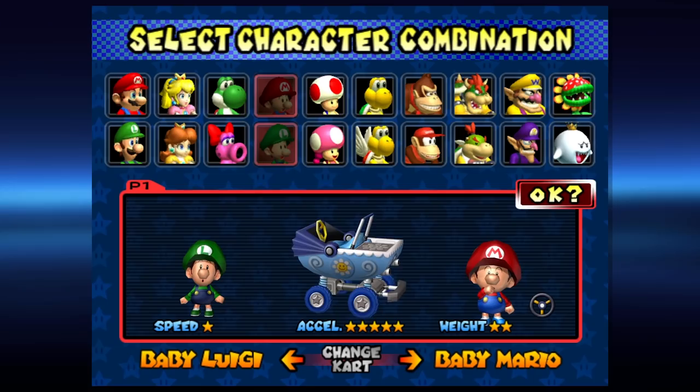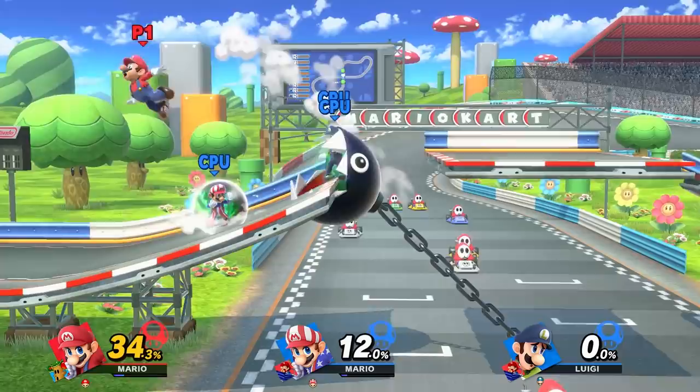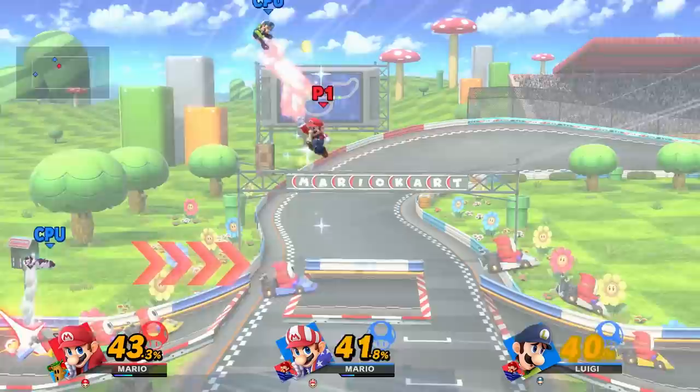Spirit number 81 is the Goo Goo Buggy. This kart first debuted in Mario Kart Double Dash as the signature kart for Baby Mario, resembling a baby stroller. Because the spirit art features both Baby Mario and Baby Luigi, and because Double Dash's whole thing is two characters on a single kart, the spirit battle takes place against both a Mini Mario and a Mini Luigi. They use similar but different color schemes to differentiate them from their adult counterparts. This fight also features the Chain Chomp in the center of the stage, which is also featured in the spirit art. In Double Dash, every character has a special item only they can use, and the Baby Bros' special item is the Chain Chomp, which pulls them through the track erratically — so this is why the Chain Chomp is so prominent in the fight.